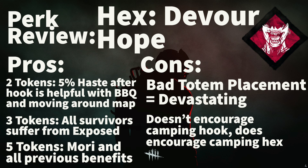This perk works based on a token system. If a survivor is unhooked when you are at least 24 meters away, you will gain a token, as long as the hex is still standing. For two tokens, you receive a 5% haste status effect for 10 seconds after you hook a survivor. This is helpful so you can get 24 meters away, and even more helpful if you pair it with BBQ and Chili and want to rush to other survivors.